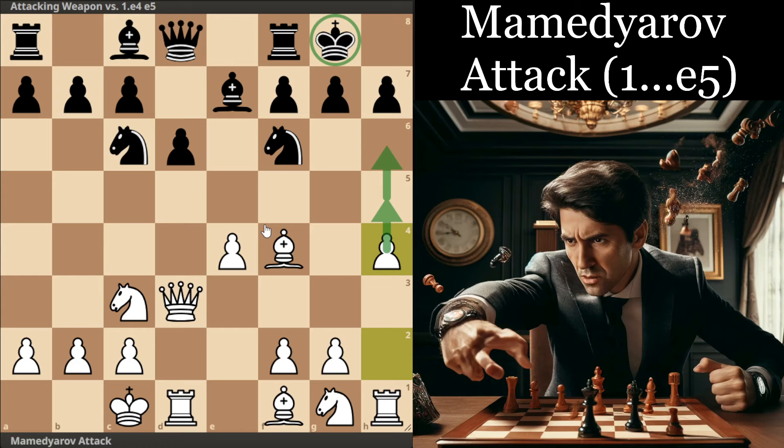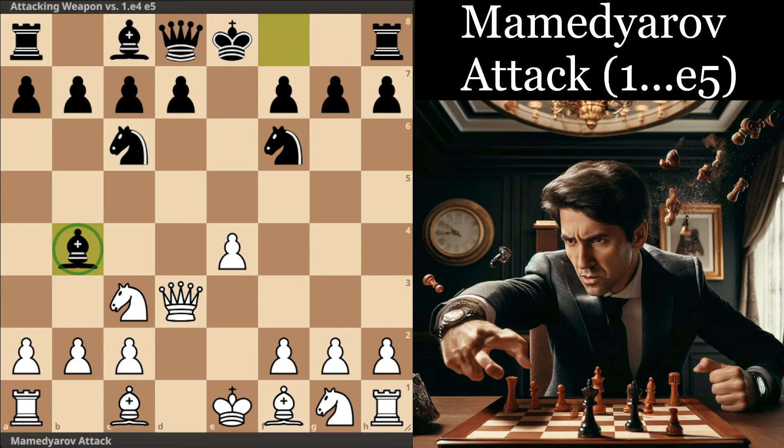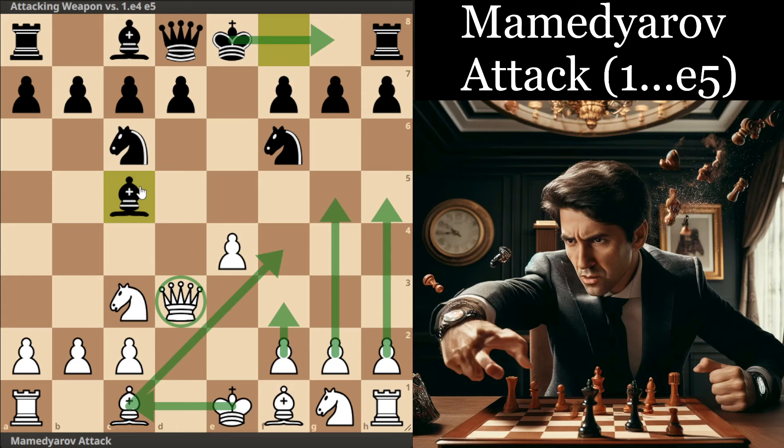White gets a very pleasant position. This sort of attack may remind you of the English Attack in the open Sicilian. So if you like that approach of the pawnstorm, this will be quite a natural fit for you. The options Black will face most often will be Bishop b4, which is the most common one, whereas Bishop c5 you're also going to see a bit, and it's actually probably the better move between the two.